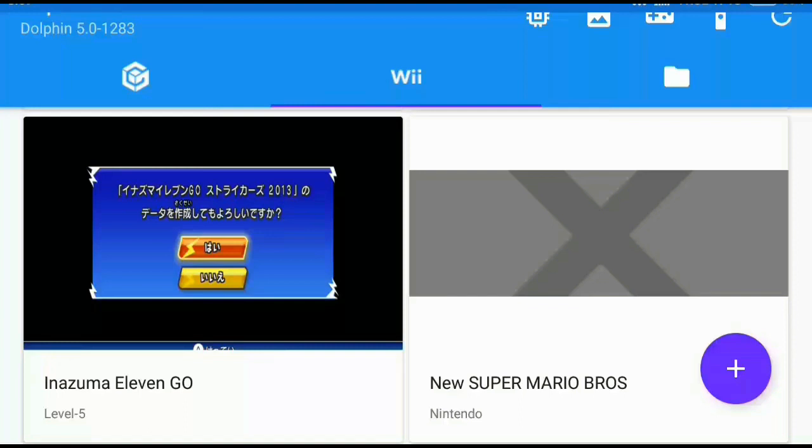The emulator is called Dolphin Emulator. The Dolphin Emulator is an emulator for Wii games, PS2 games, and Nintendo games. It is the best emulator I have ever seen on Android, but it requires a phone with high quality specs.